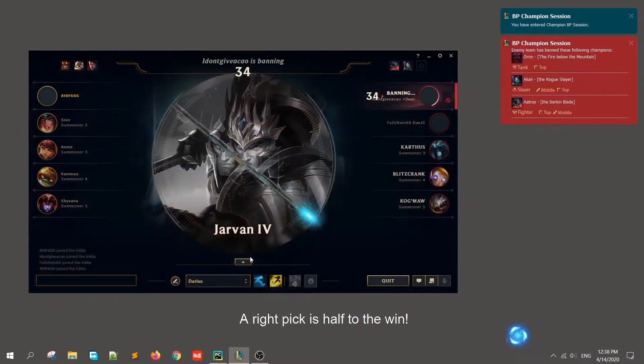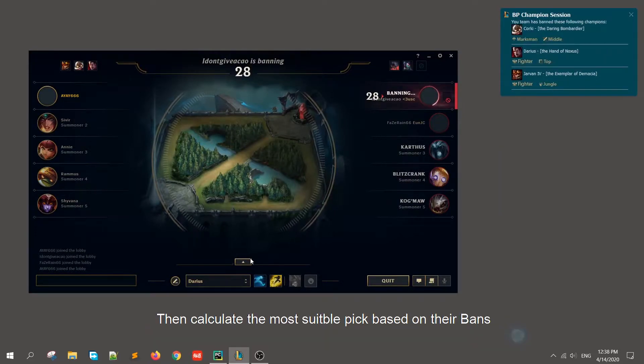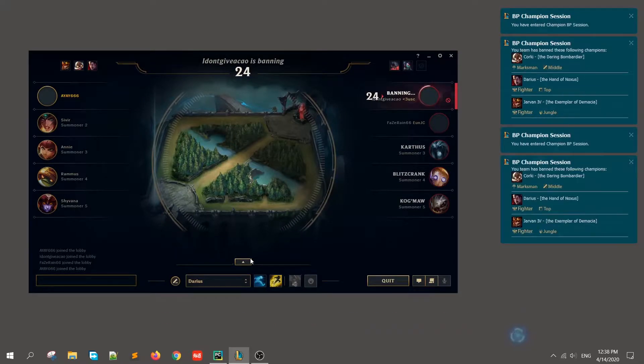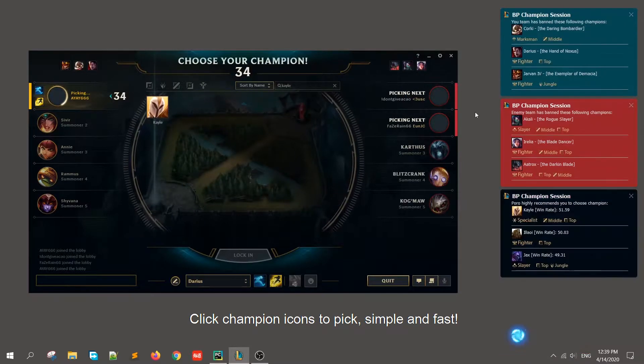The right pick is half the way to winning. We take a screenshot of banned champions and detect their identities, then calculate the most suitable pick based on those bans. When we finish the bans, the result will show on the right. The first two notifications show the result of champion detection, and the last one is our pick suggestion. Click champion icons to pick — simple and fast.